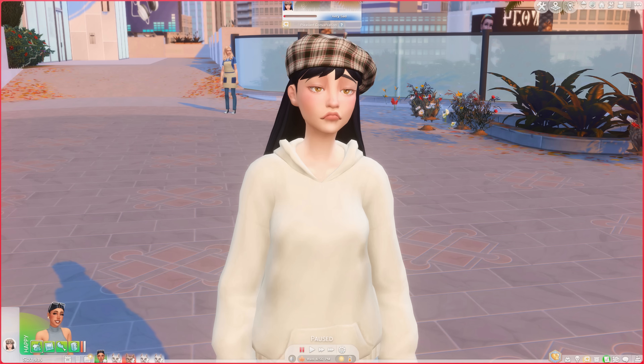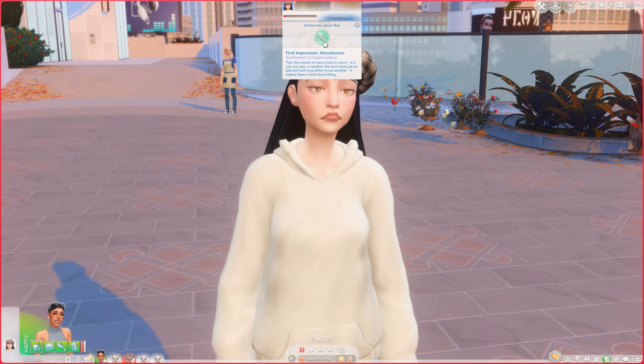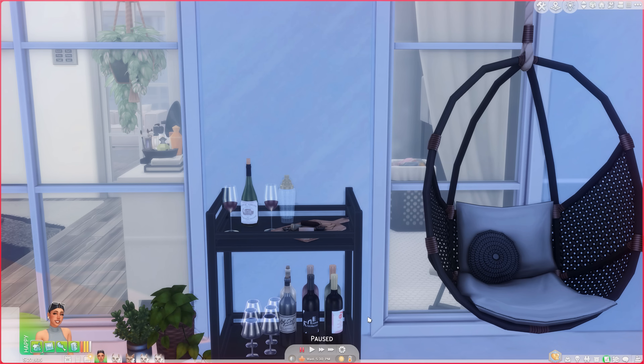This mod allows your sims to basically have a first impression when they meet somebody. I'm going to check my sentiments to see what that first impression is — it looks like my first impression of her is that she's adventurous. If I open the sim profile I can see May's sentiment about me and her first impression was that I was adventurous as well. There are so many different first impressions your sims can gain, and this mod adds a sense of realism that honestly should have been a base game feature.